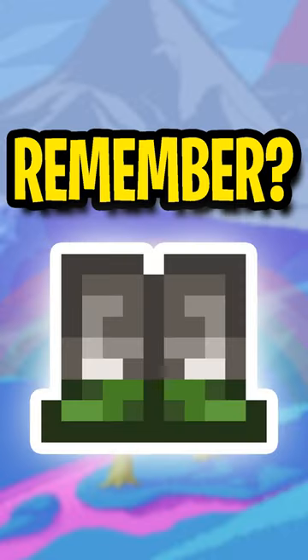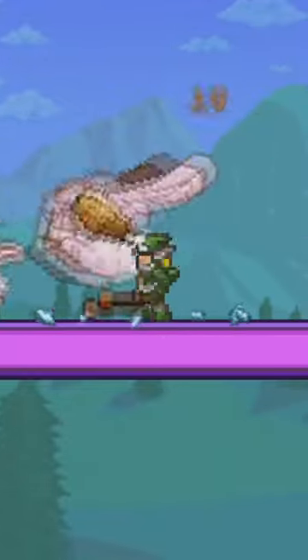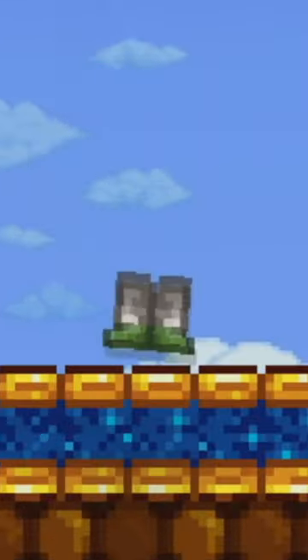Do you remember this unique piece of armor from Terraria? On the old mobile and 3DS version of Terraria, there was a unique set of boots that dropped from the Lepus boss fight, known as the Boots of Ostara.